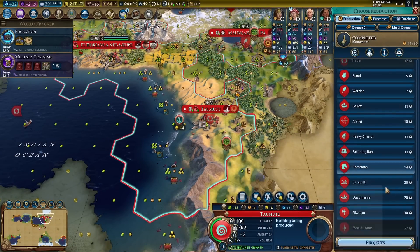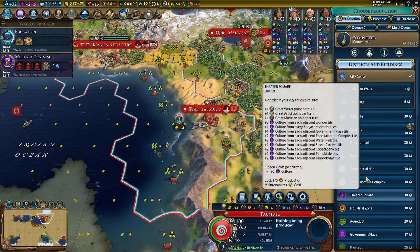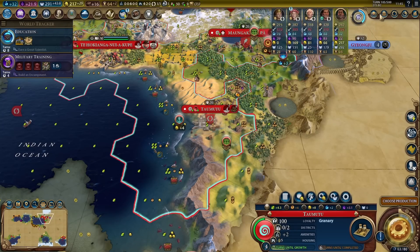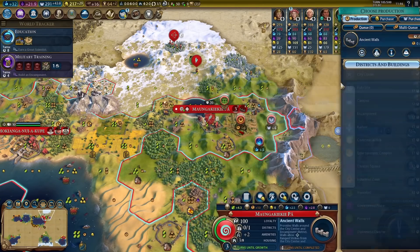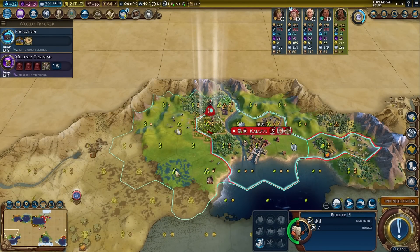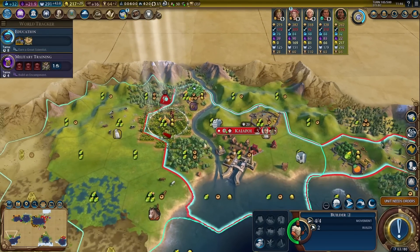We'll get an envoy as well. Recruiting a builder in this city will take a while. We still got a bonus to any buildings built in a city center for 19 more turns — let's keep taking advantage of that. I might even build walls over here, it's only four turns. There's no Valeta that we know of, so might as well build some walls — it'll be useful in the future.